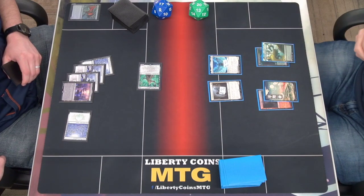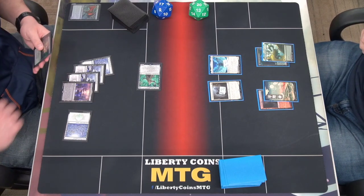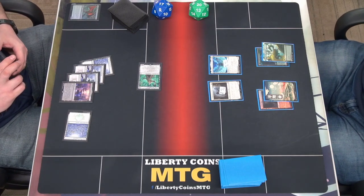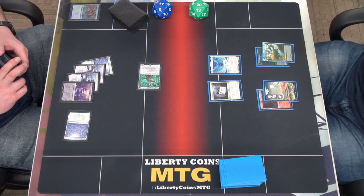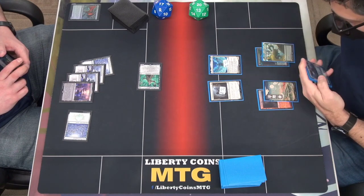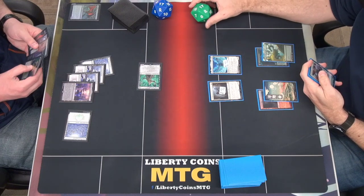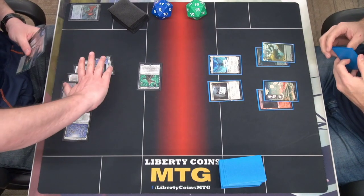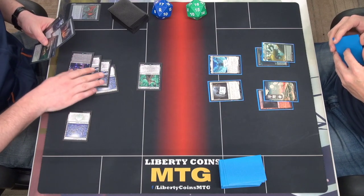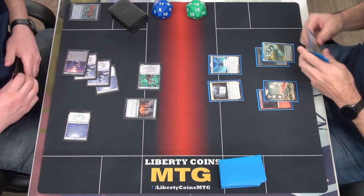I'm gonna block. Carson Hay — like 5? Yep. No blocks. Okay. Go to 16. Second main. Oh, thank God. Green, black, black, black. Let's cast a cleaved Dig Up.